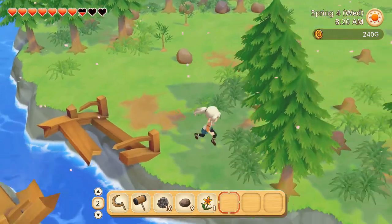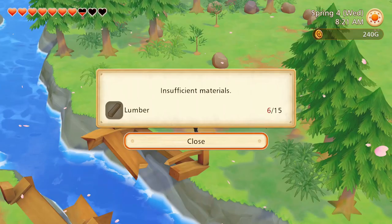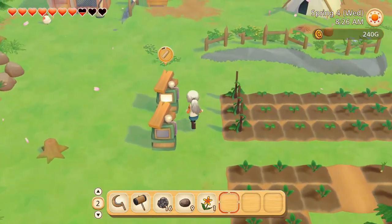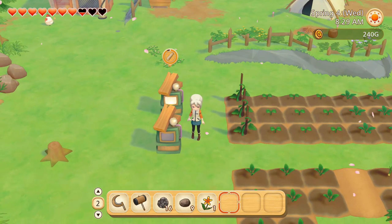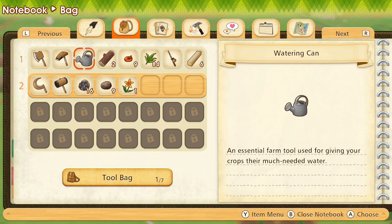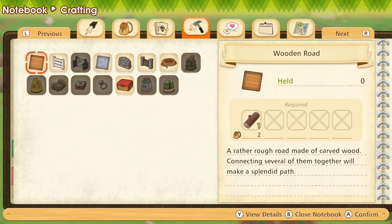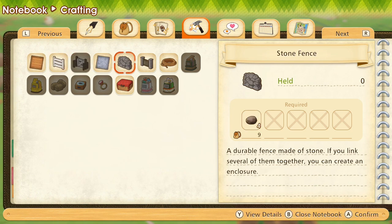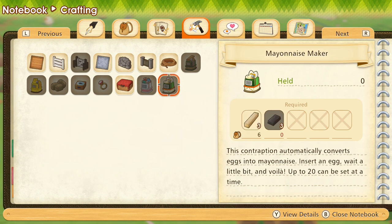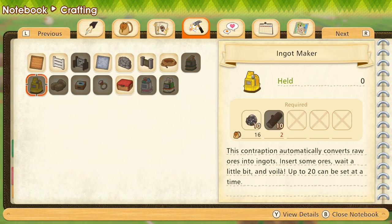Let's see what we need. We need more lumber. I kind of wanted to wrap the last part up fast since I didn't want the first look at this game to be an hour long. Anyway, in this game you also have crafting - you can craft makers that turn raw materials into lumber and iron bars. I didn't even notice we already have a mayonnaise maker! But we definitely need the ingot maker because we need a lot of iron bars to upgrade things.